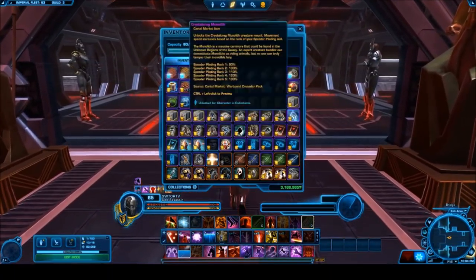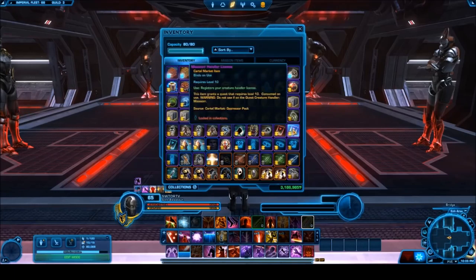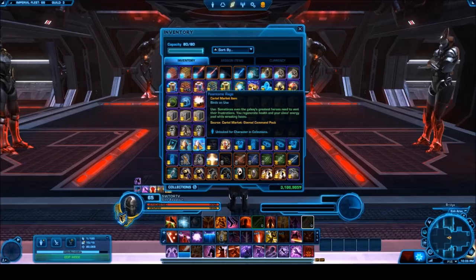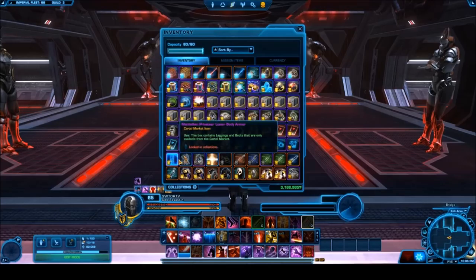We have a whole bunch of gold mounts, including some really cool ones like the Dominator's Command Throne and the Protector's Command Throne. Then we have some companions, the Fearsome Rage Regens, some Species Unlocks, the Unrelenting Terror's Armor set, and the Mantellian Peacemaker's Armor set.